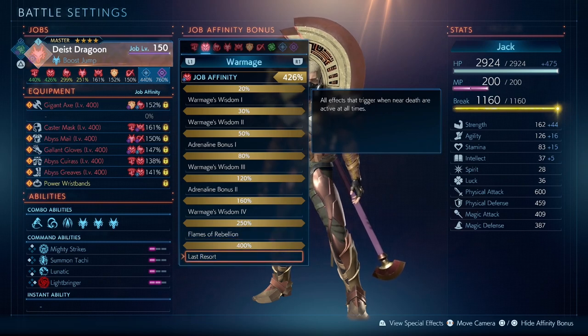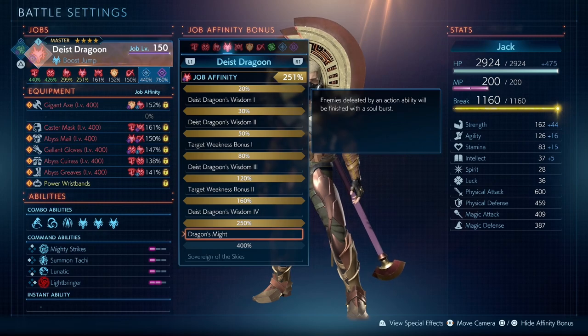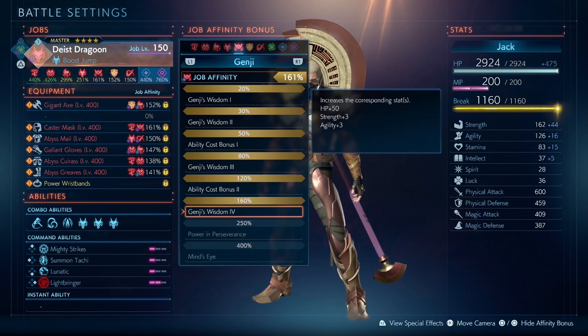We will need 400% on Dark Knight so we can have our near-death effects active all the time, giving us a big boost in damage from all our near-death stats. Then 250% on Marauder, which allows our charge attacks on the axe to go up to four times instead of three — this is really important as the four charges boost damage significantly. Then 250% on Dragoon, allowing us to easily Soulburst enemies killed with our abilities, both from the axe and the Dragoon jump. You can fill any remaining affinity slots with bonus strength, agility, or stamina.